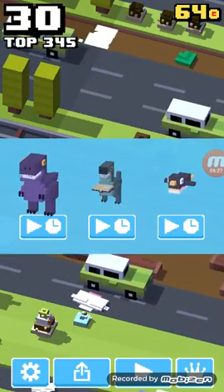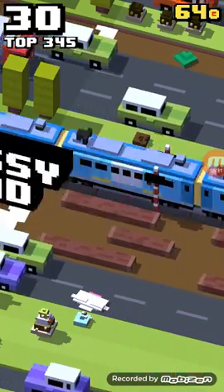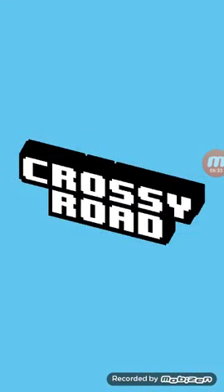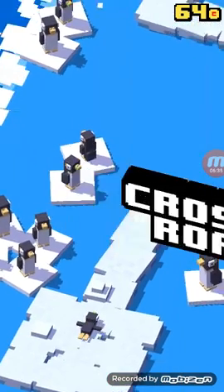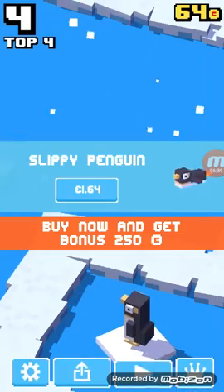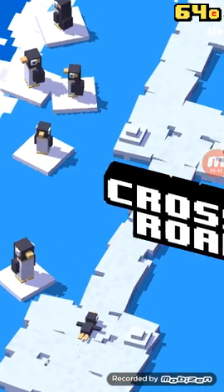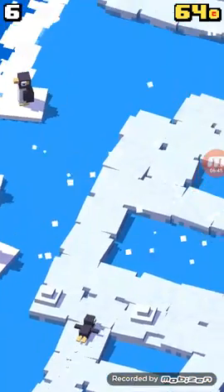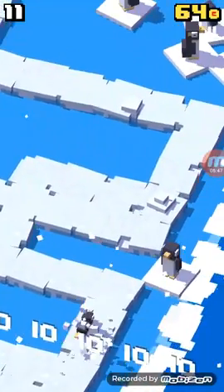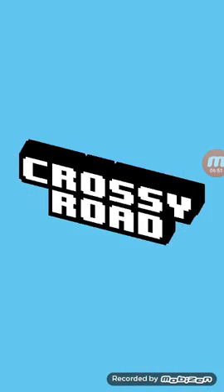This basically lets you choose one character that you don't have, and you can try it only for a little bit. Let's try this. I think this guy is called Slippy Penguin. By the way guys, it's springy. What the hell just happened there? Whoa! I like this one. It's kinda hard to control, trust me.